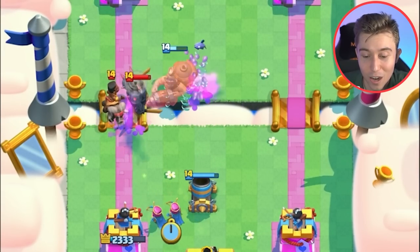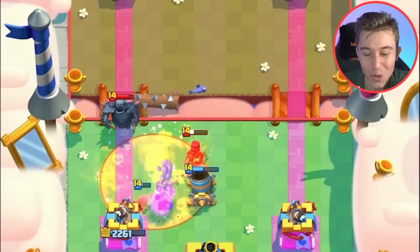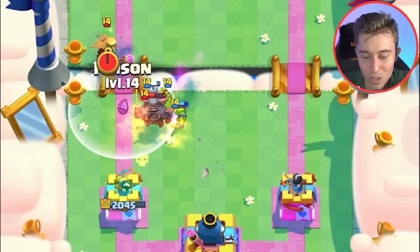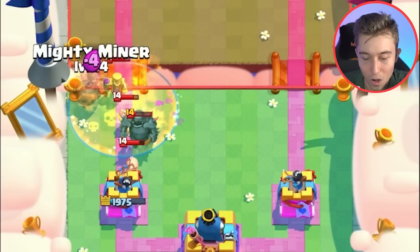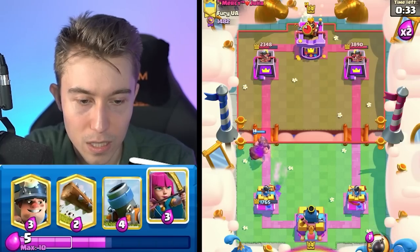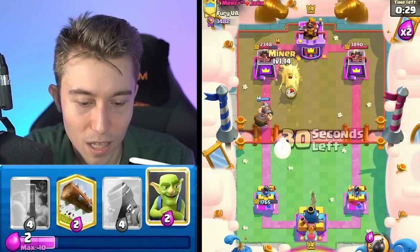He even has Zap and Electro Wizard in the same deck. Also, Ram Rider had such a peculiar pattern — it was going around the PEKKA for the longest time. Probably a Mother Witch is going to come down — we'll just Poison here and we should be okay. I can just go for an Ice Spirit on top of the Piggies, finish those off, and likely force out an Electro Wizard again. If I can finish off the Electro Wizard, maybe we should win.